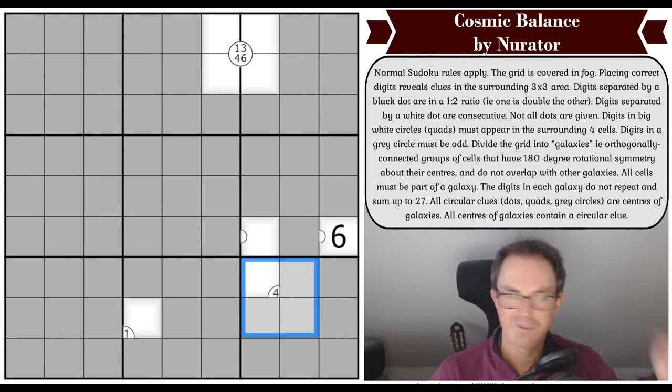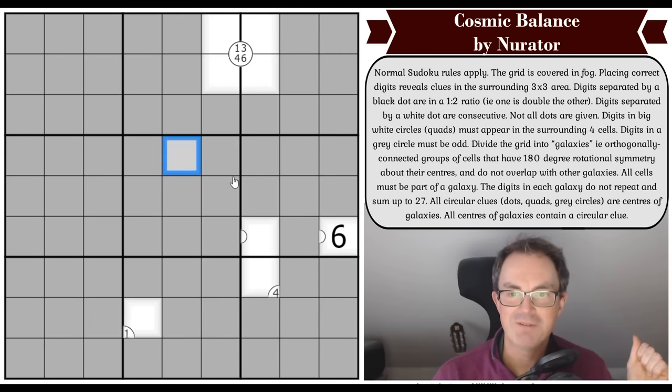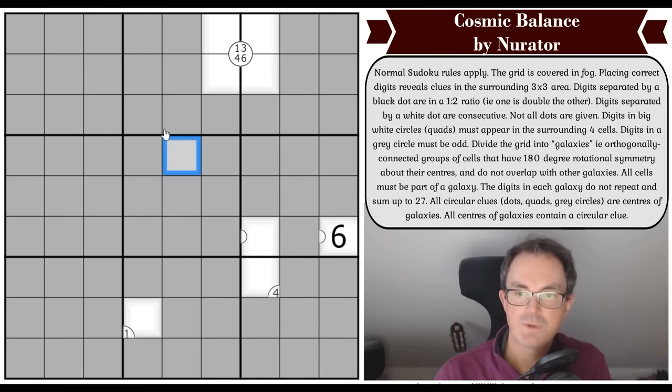There must be a four in this foursome. And digits in a gray circle must be odd. Here's the spiral galaxy rule: divide the grid into galaxies, which are orthogonally connected groups of cells that have 180 degree rotational symmetry about their centers and do not overlap with other galaxies. All cells must be part of a galaxy. The digits in each galaxy do not repeat and sum up to 27. All circular clues — dots, quads, and gray circles — are centers of galaxies, and all centers of galaxies contain a circular clue.